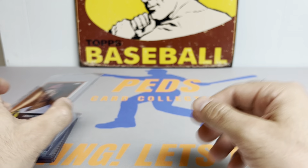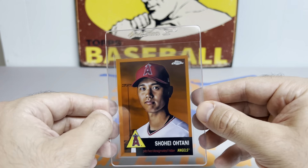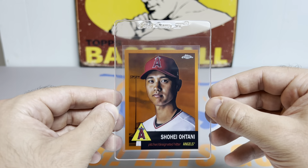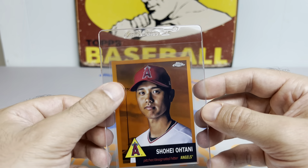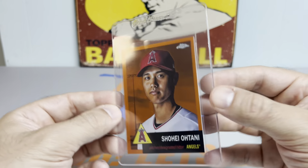And then this one was pulled live, and that was pretty crazy — we were going wild there on the stream. Shohei Ohtani Orange Refractor to 25. Just an incredible card — 1953 Topps design. Beautiful.